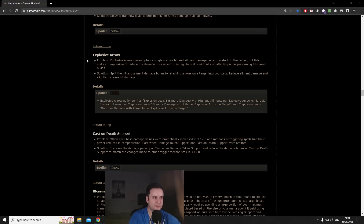Starting off with the elephant in the room: the Explosive Arrow nerf. Compared to some of the other high-tier builds from last week — for example Seismic Trap or Skellies — we actually got away pretty damn well. Not as well as Nightblade builds, but still pretty damn well.